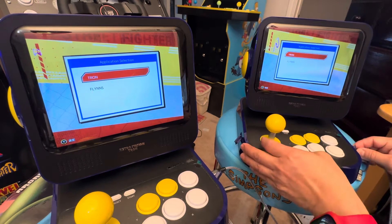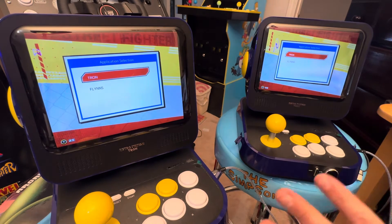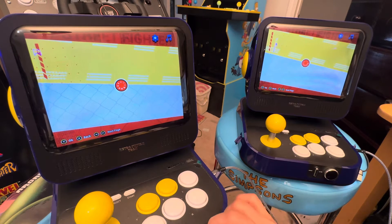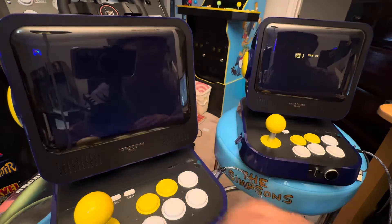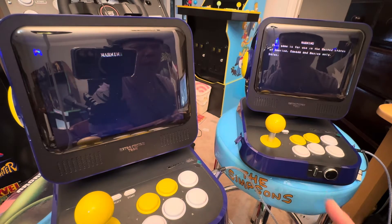Now this is plugged in — I'm going to plug in this one too, see if it does the same. Both of them are okay now; it's not freaking out. I'm going to choose the first one and see if it allows me to do multiplayer. So it goes directly to the game — it did not give me the option to select the double mode. It's not allowing me to do that.